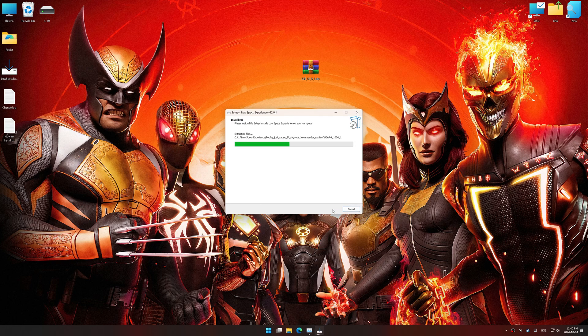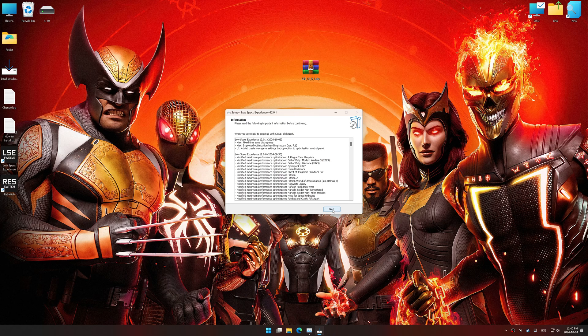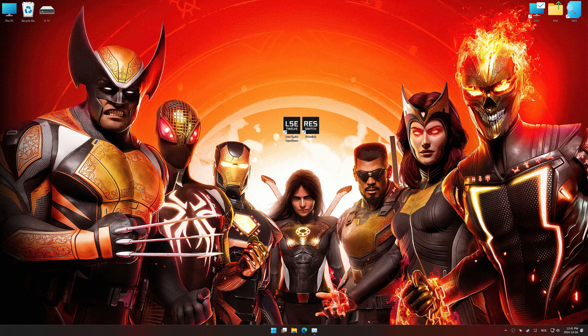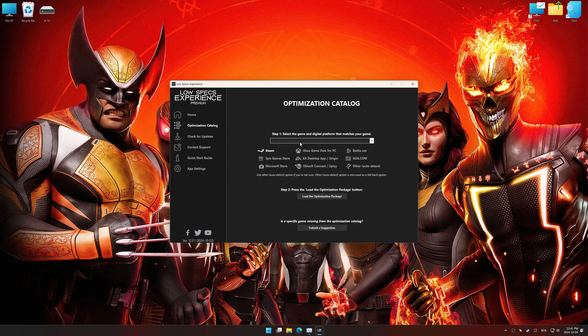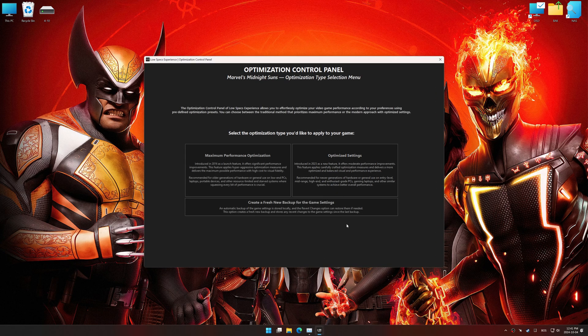Start the installation process for Low Specs Experience. Once the installation is complete, start it using the newly created Desktop shortcut. Now go to the optimization catalog, select the applicable digital platform, and select your game from this drop-down menu. Once done, press Load the optimization package. Low Specs Experience should automatically detect the game version installed on your system. If it does not, you will be asked to manually select the game installation directory. Now press OK, and the optimization control panel will load.